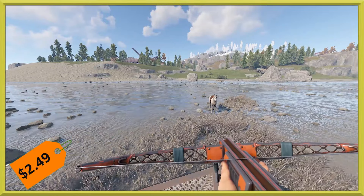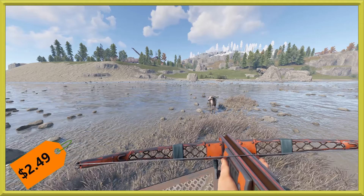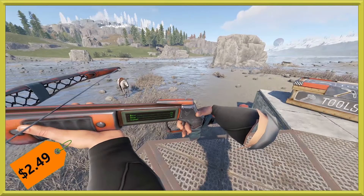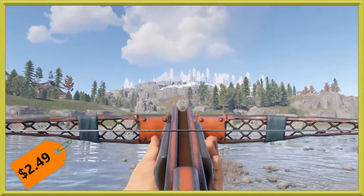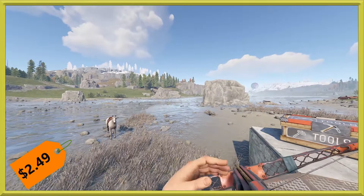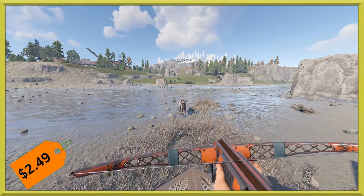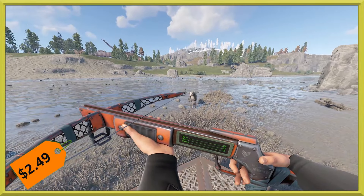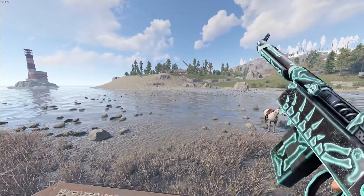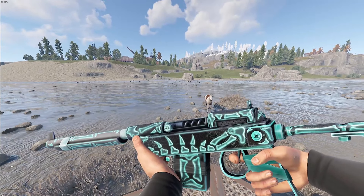Then we've got a crossbow for you. This one is very cool looking — it is the cargo heli crossbow. It's been a while since we've seen anything from the cargo heli set, so it's definitely cool to see a new piece. This will run you $2.49 this week. It just has a really cool cutout, a very lightweight mesh kind of design — very pieced together — and it definitely fits Rust very nicely. Oh, I accidentally shot my horse. Anyways, moving along — you guys saw nothing.